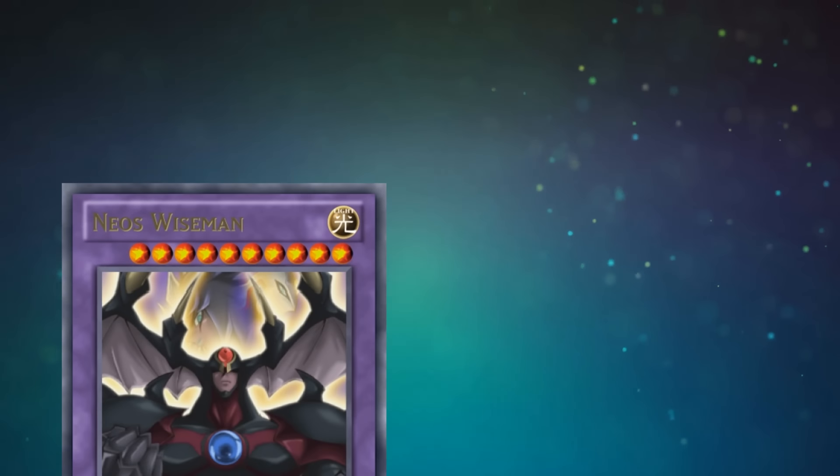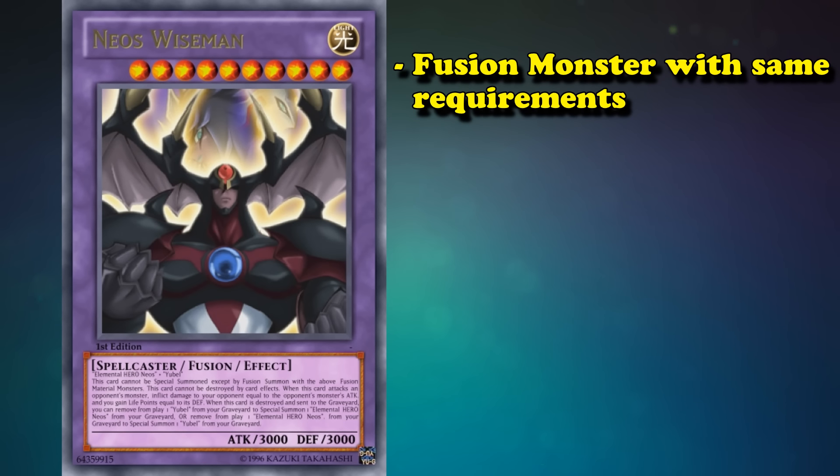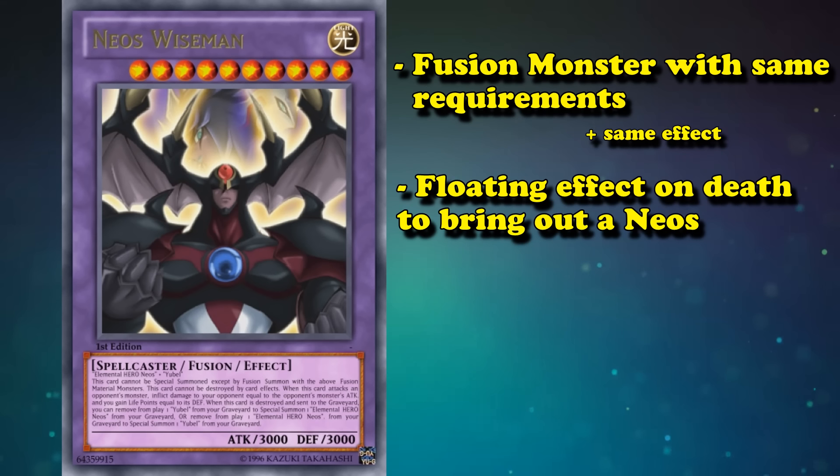Funny enough, his anime version is a fusion monster. Anime Wise Man is a fusion monster with the same requirements — a Neos and Eubel — plus it has the same effect. On top of that, it even has a floating effect on death to bring out a Neos. Anime Neos Wise Man is great, and it's a shame the version we got is so bad, just because they didn't make it a fusion monster.